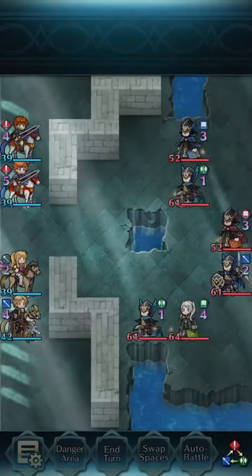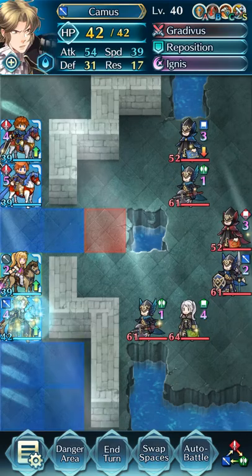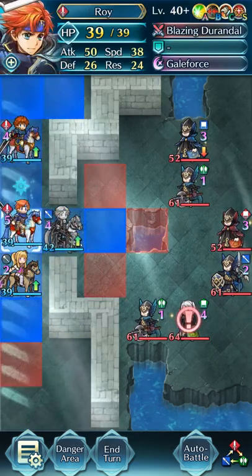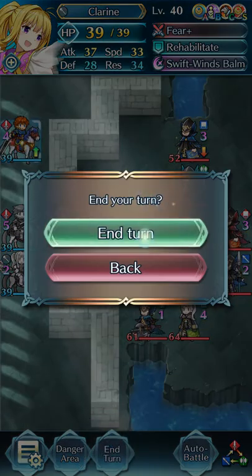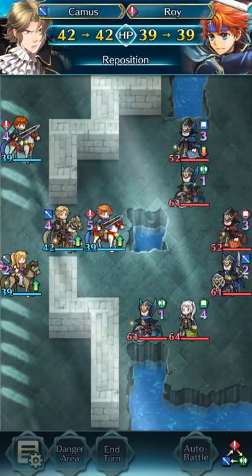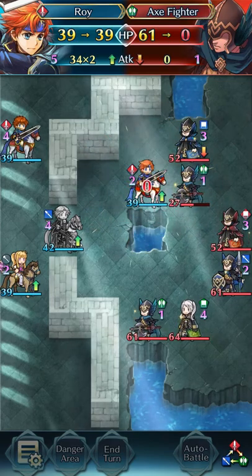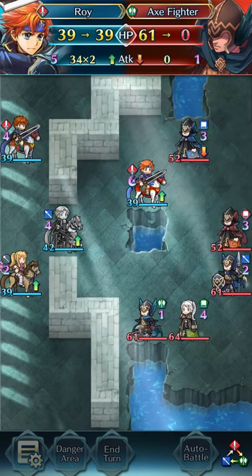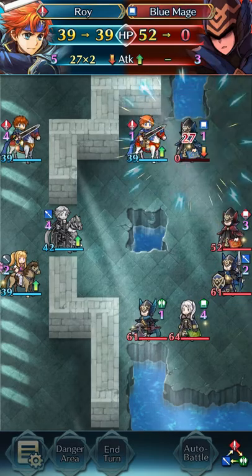Okay. So from here, Eliwood will stay there. We move Kamus this way and move Roy this way. Kamus will obviously reposition him. So let's get our Gale Force going. And because of that ploy, we can go and finish this guy. There we go.